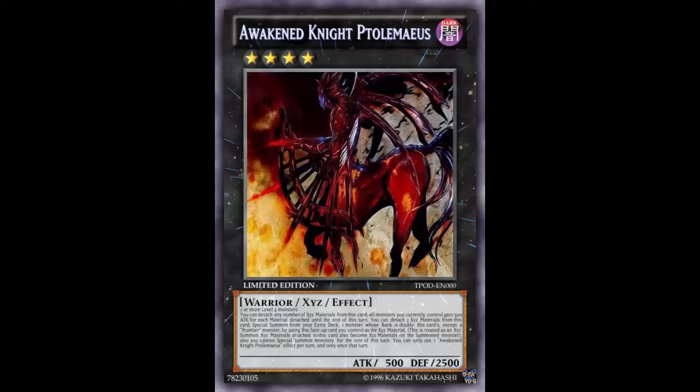Let's look at this card and see whether it should be banned along with the current Ptolemyos. This is Awakened Knight Ptolemyos. It's a rank four Warrior Xyz Effect Monster, Dark attribute, only 500 attack but 2500 defense. It is made with two or more level four monsters — pretty much just like how the regular Ptolemyos is made.